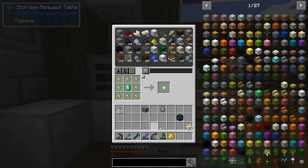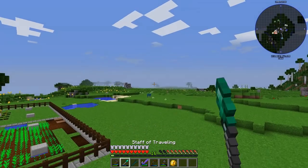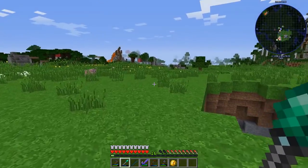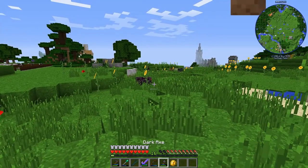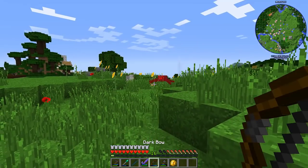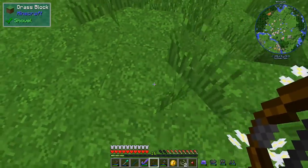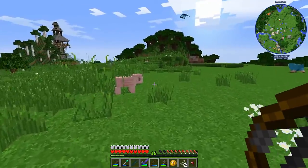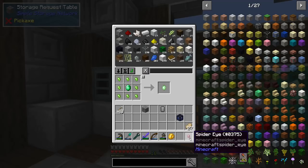Let's test the dark bow - the radar says there are creepers nearby. There's a spider - let's shoot it and see what happens. Good zoom! Three shots to kill it, I'll take it. Very cool, I've got a better bow and I can enchant it as we go along.